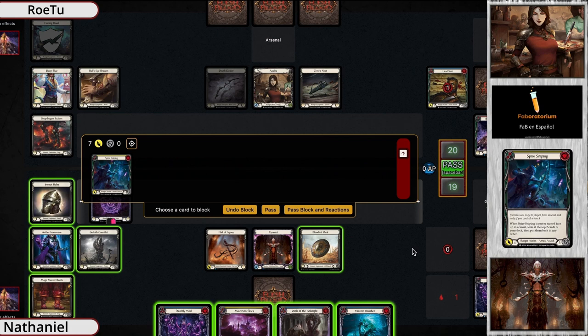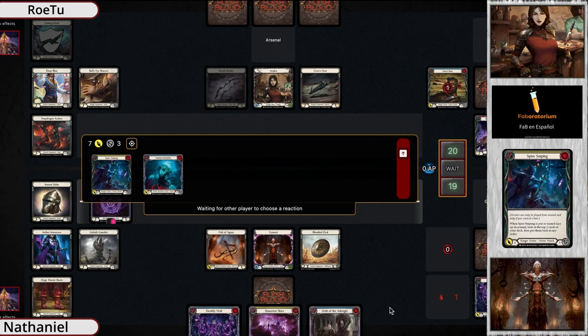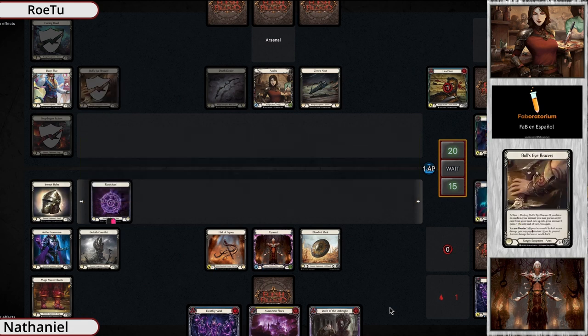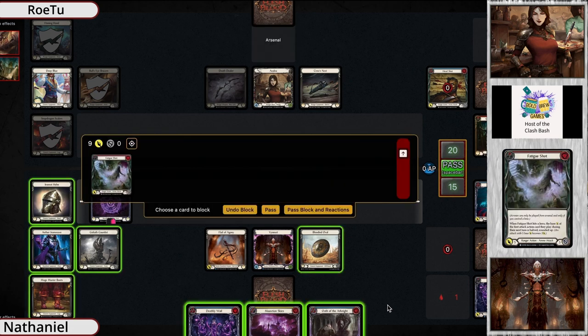No go again - Azalea not known for reactions these days. She's rocking the Bullseye Blazes - and as I say that, he pops Snapdragon Scalers and Bullseye Bracers! What a hand - breaks the Snapdragon to give go again, loads with the Bullseye Bracers, gets Scout the Periphery, and throws a Fatigue Shot coming in buffed to nine. If this hits, the base attack of their first attack action next turn is halved, rounded up.